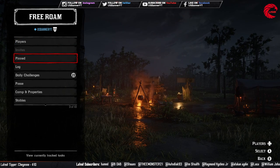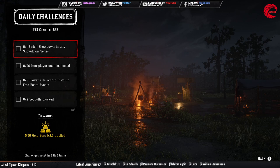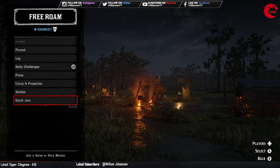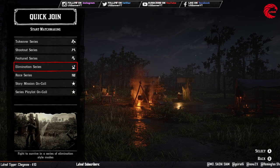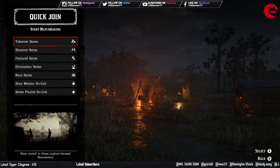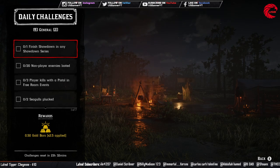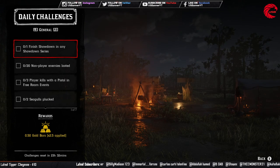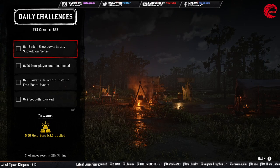After that you have to do 22 daily challenges, starting with 7 general daily challenges. The first one is to finish a showdown in the showdown series. Go to your quick join option — the first 4 options are takeover, shootout, feature series, and elimination series. These 4 are the showdown series. Make sure you play from the first to last, because if you join from the middle it doesn't count.